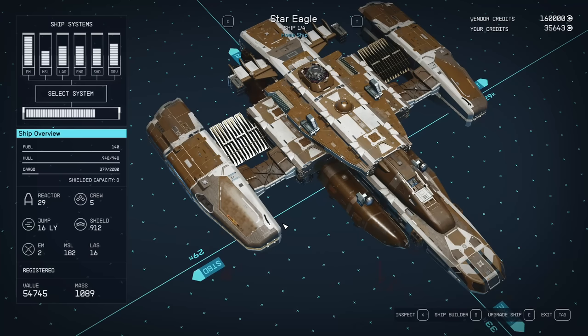Star Eagle — amazing ship from mid to late game, for everyone who doesn't have plans to upgrade piloting skills just yet, because this is a Class A ship. If you don't know how to get it or don't have it yet, let me quickly show you how.